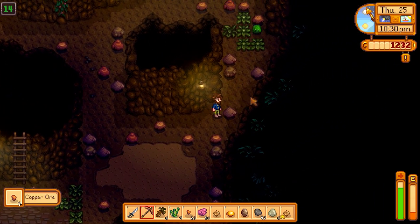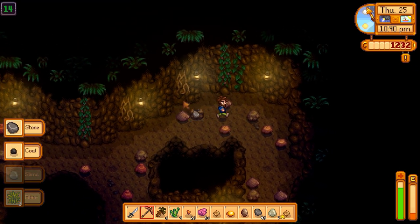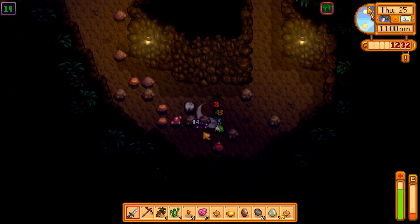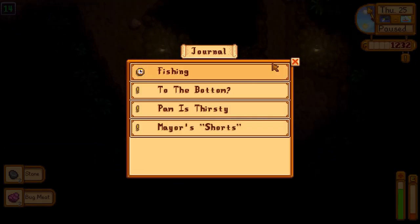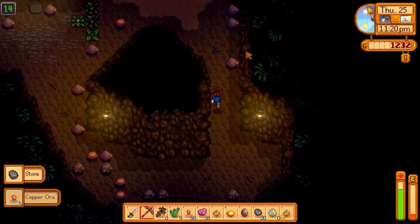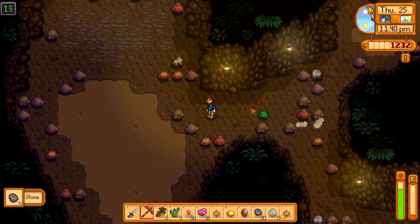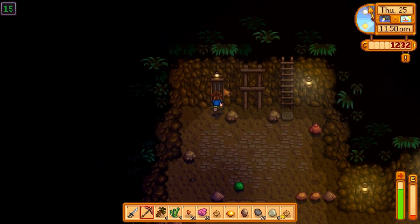It's 10:10 — we should probably get going here soon, but we have all these slimes to kill. Let's get through this floor and then head home. We're almost halfway to our stone goal — that's a good thing. Oh there's the exit! We can just head down one floor and get to the elevator again. Let's make sure we don't miss anything — grab these. We got a monster slayer complete! I don't remember that quest line being open but we did it. In any event, we'll go talk to them.